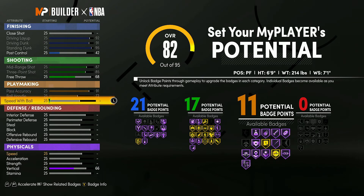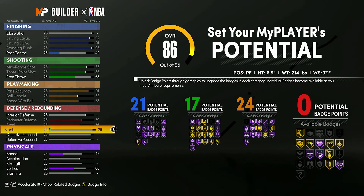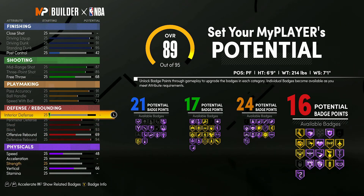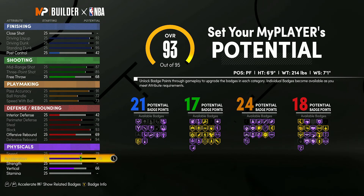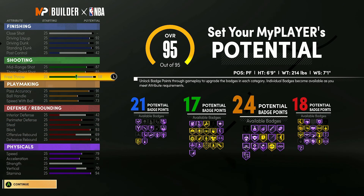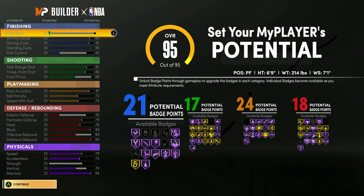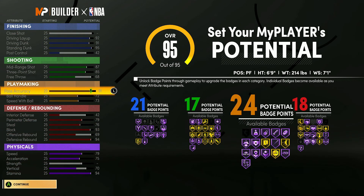For playmaking on the big man, max out everything. This build runs transition like a Zion Williamson type — but two inches taller — sprinting in transition, dunking on everybody, shooting threes over everybody. That gives 24 playmaking badges. For defense, max perimeter, steal, block, defensive rebound, and put interior defense up to 42 for 18 defense badges, with every good badge on gold or Hall of Fame. Max speed, acceleration, stamina up to 94, then put remaining attributes into vertical. This build has over 80 badges total.